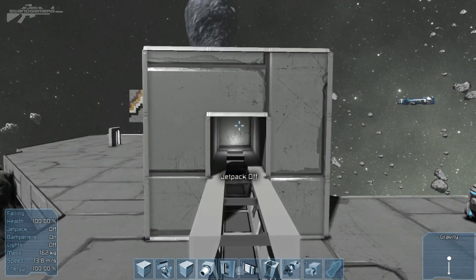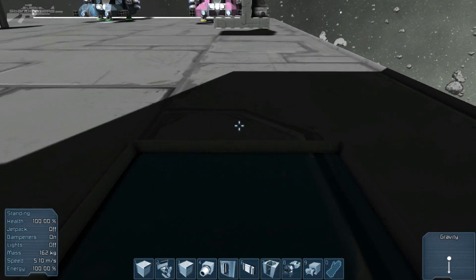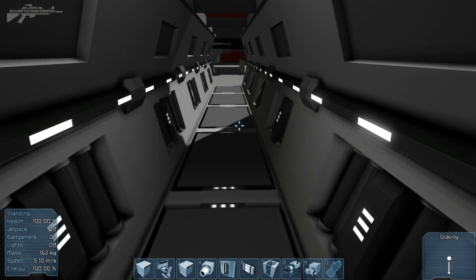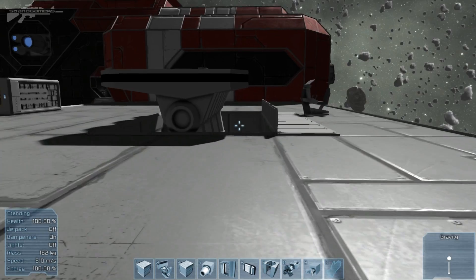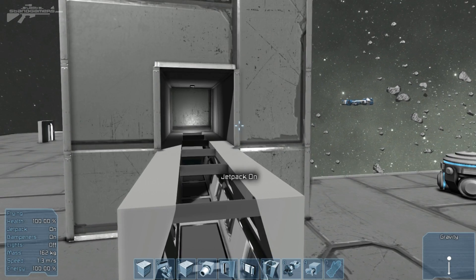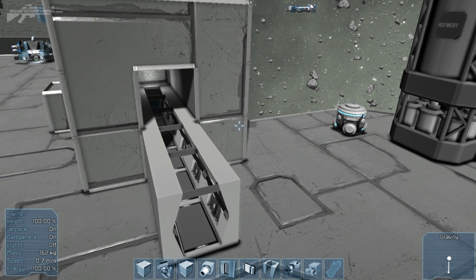These are the corridor blocks. They're replacing the ladder, and to be honest I was rather upset when I heard the ladder was removed in the previous patch. Now they've replaced it with this. It's made things a little better, but it's one of those things where you don't really miss it until it's gone — and the ladder went, and I've missed it in so many ship designs.